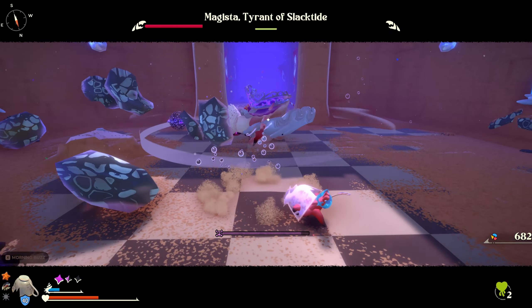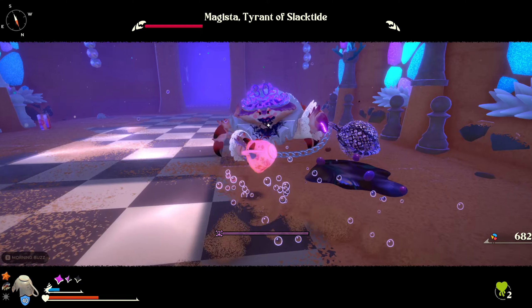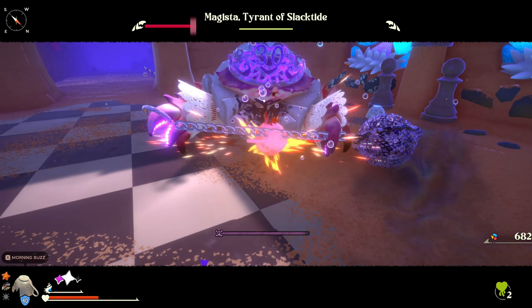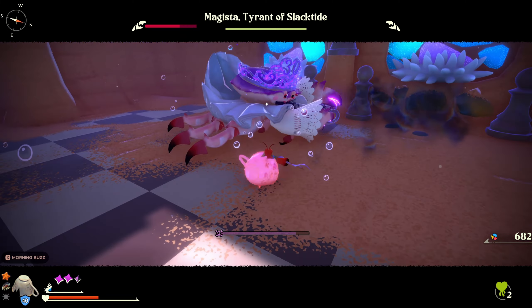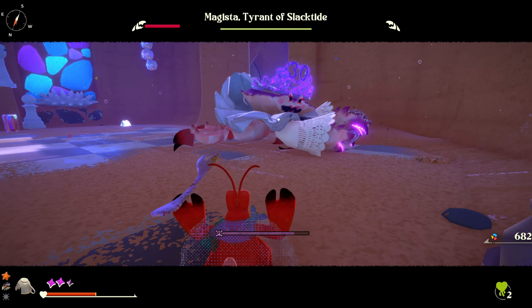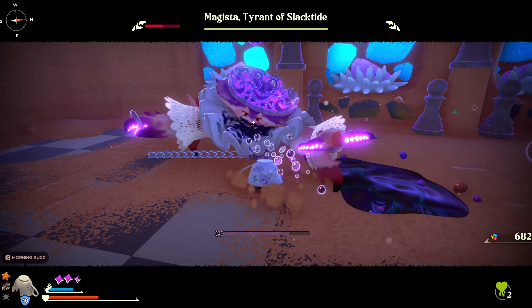Whenever she does this attack, it's best to run away — parrying it is possible but a little more challenging, so it's best to dodge for those ones and get in close when you can to deal some damage. My shell continued to break there, and that's fine — you want it to, because it's better to use the shell rather than take damage to your health bar.